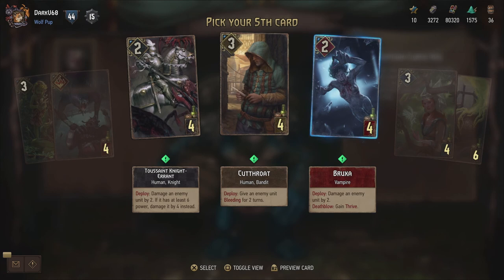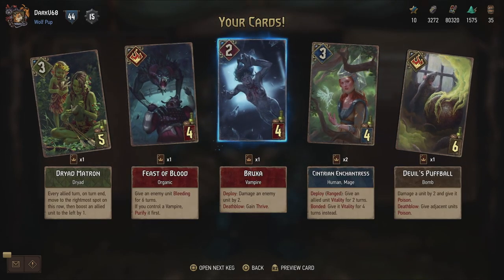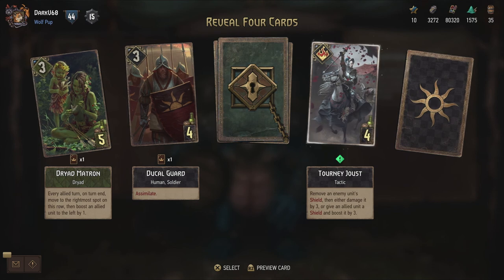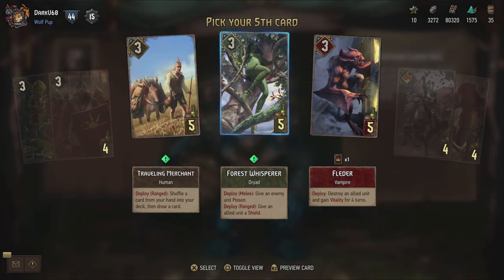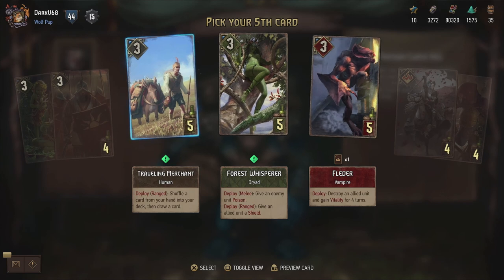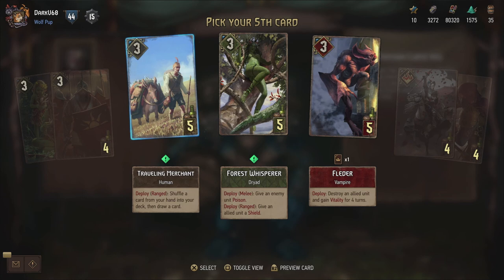Catrault - give an enemy unit bleeding for two turns, pretty straightforward. And then the Braxa - damage an enemy unit by two. Death Blow: gain Thrive. So a unit that can get Thrive based on the fact that it kills something. We're starting to see doubles. Journey Joust - remove an enemy unit's shield, then either damage it by three, or give an allied unit a shield and boost it by three. It's a special card but can have its uses. The Travelling Merchant - deploy range: shuffle a card from your hand into your deck and then draw a card. Probably just good for heavy control decks that try to pull the cards they want.